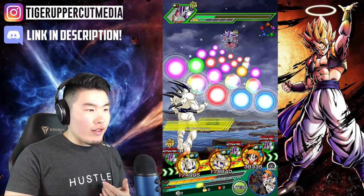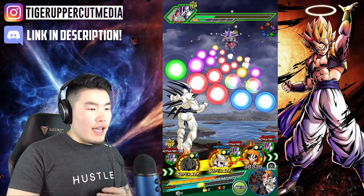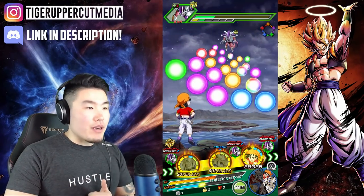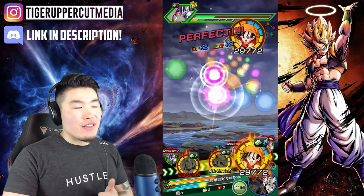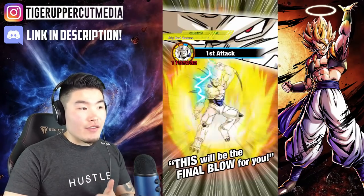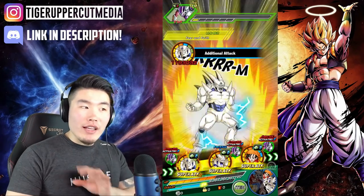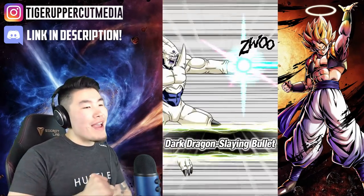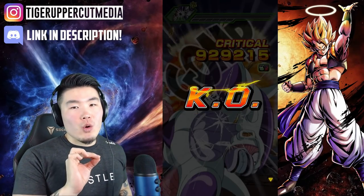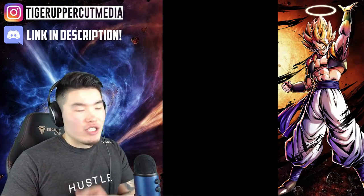I'm putting Sin Shenron in the front with Omega in the middle, and this is actually the best possible scenario because Pan is giving a 25% attack buff to him as well. This is probably the most damage we'll see out of him in this video. He hit for 1.2 million and 495k — additional super — then a crit of 930k. So 495k plus that crit of 930k, that's almost 1.5 million, roughly 1.4 million or so.